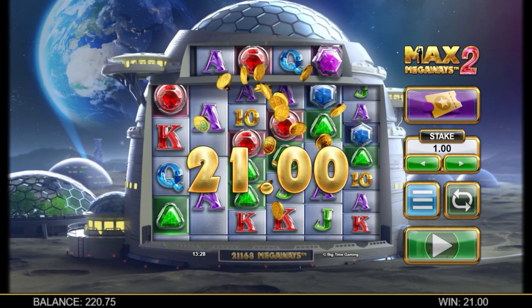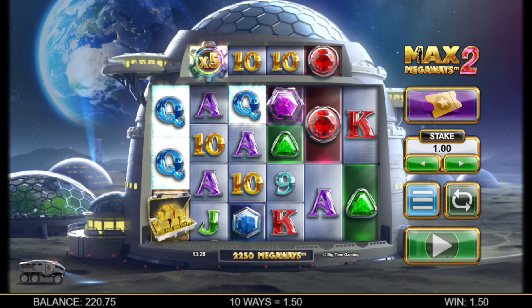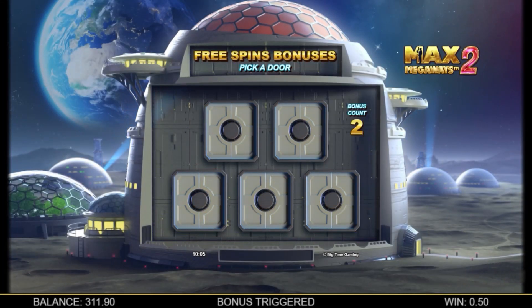Look out for the Symbol2Wild base game bonus, where an on-screen symbol will be chosen at random and all instances on the centre reels will become Wilds. A full suite of Wilds can take over the cards with the Horizontal Wild bonus.